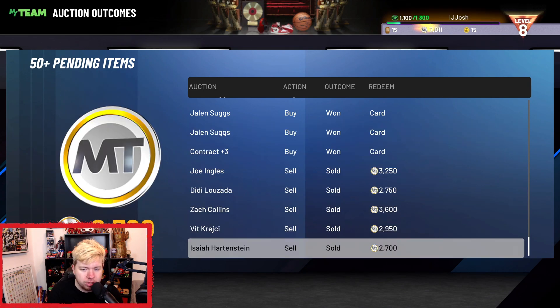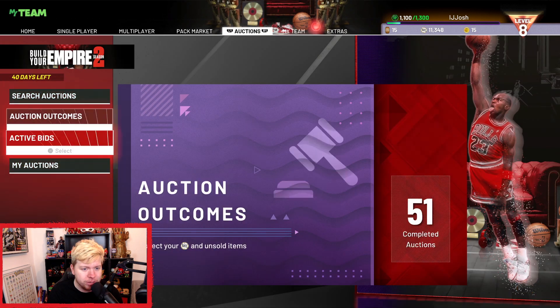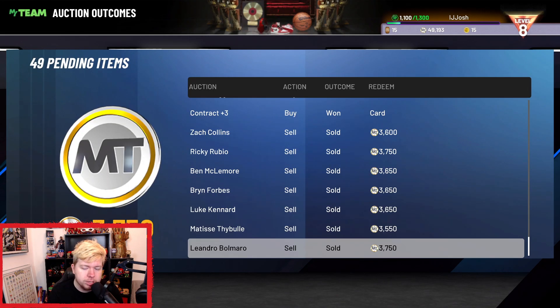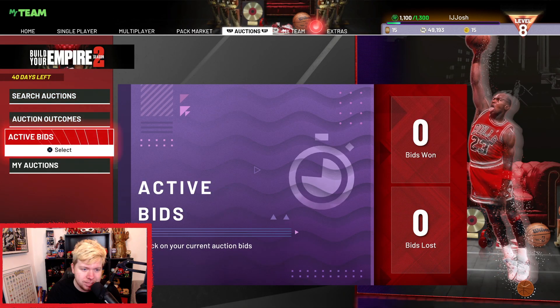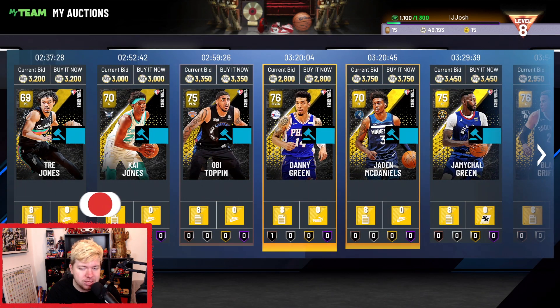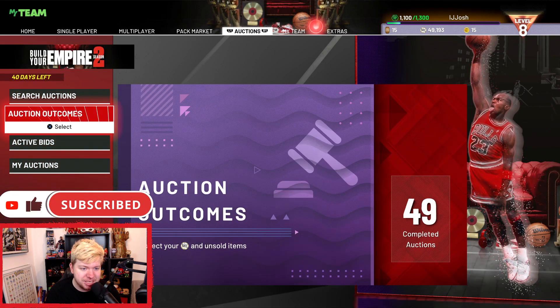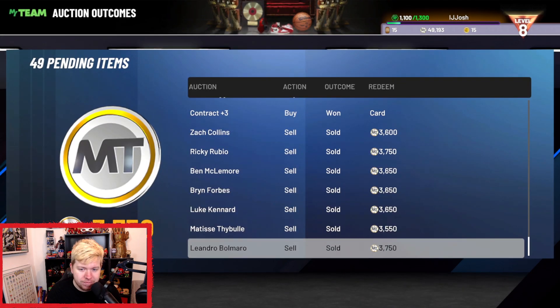I'm going to quickly redeem a lot of these. Look at that — Ricky Rubio for 3,750 just sold on a live sale, which you love to see. Just to put this into perspective: I started on about 50,000 MT, I still have about 18–19k here, and on top of that I have about eight cards over 2,000 MT per card, so that's another 16k. We've made about 30k already, which is not too shabby.